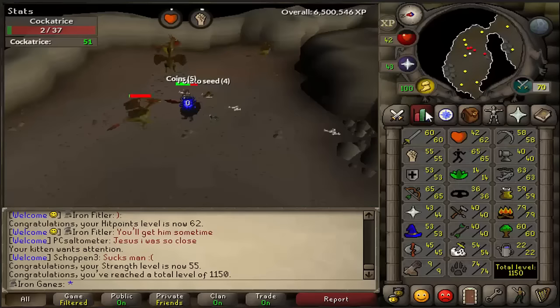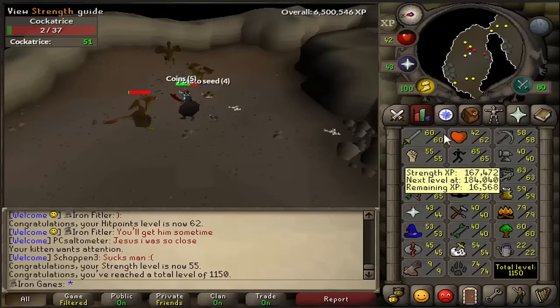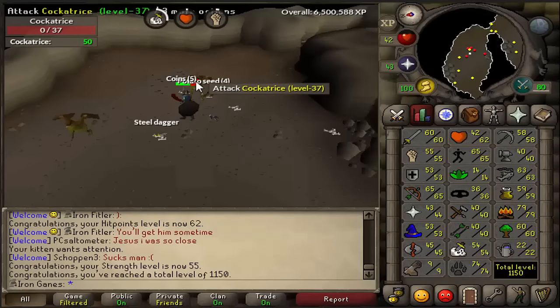We just hit 55 strength and we're trying to get 60 to make it even with the attack level, and then we'll get 65 attack and strength so we can go get our rune defender.